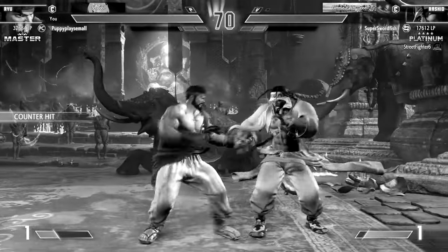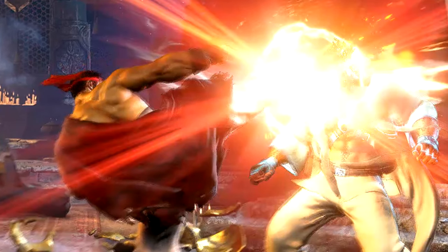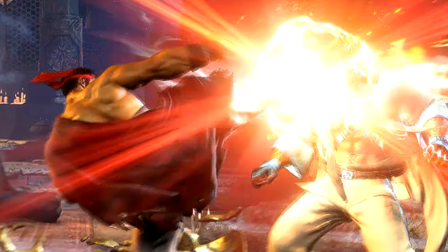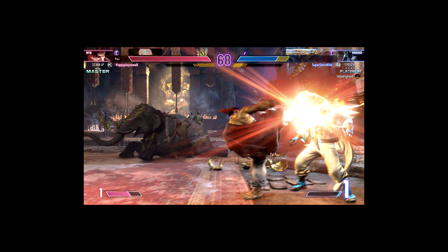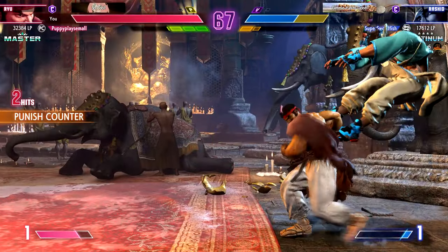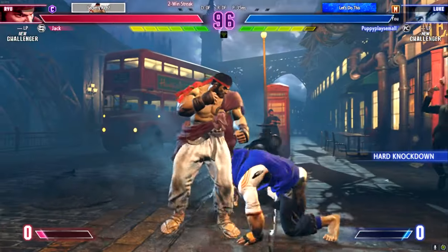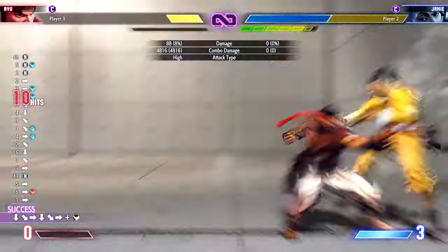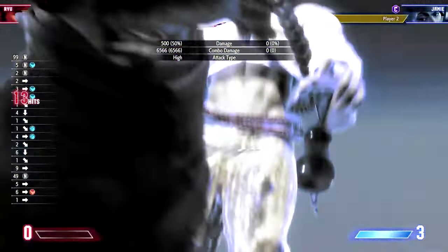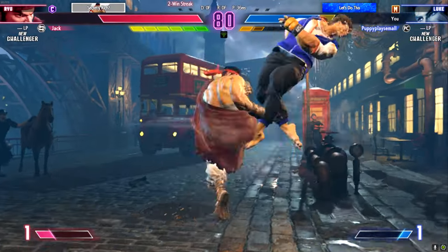Why don't we take a look at a missing move that is very important for a certain character: Ryu's standing heavy kick. Yeah, I know I'm bringing up Ryu again — he's like my main, so I know a lot about him. He's also a very simple character, so explaining his standing heavy kick shouldn't be that bad.